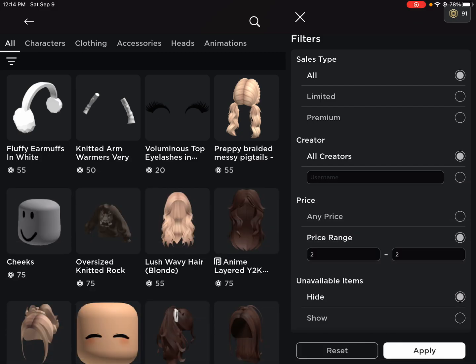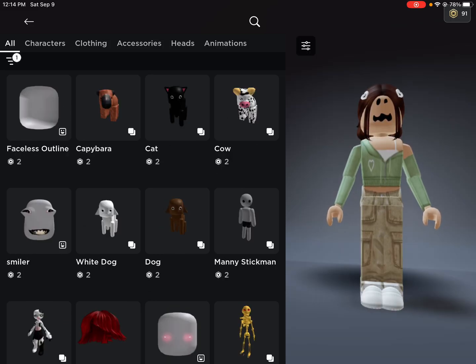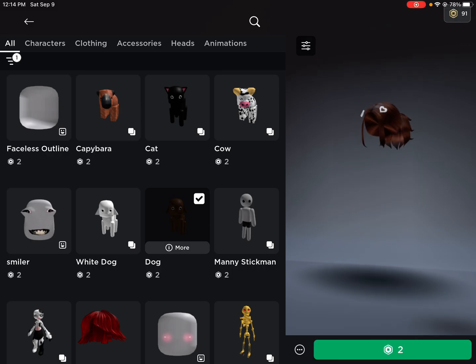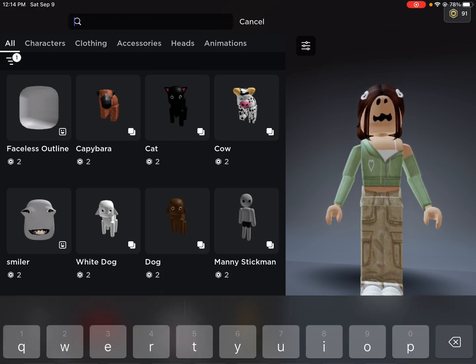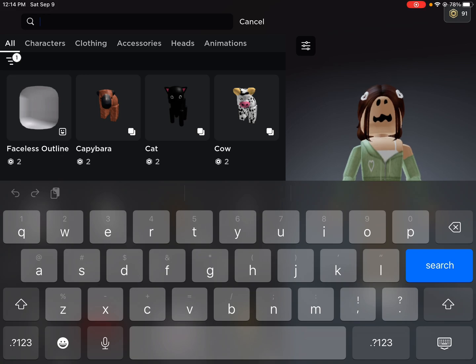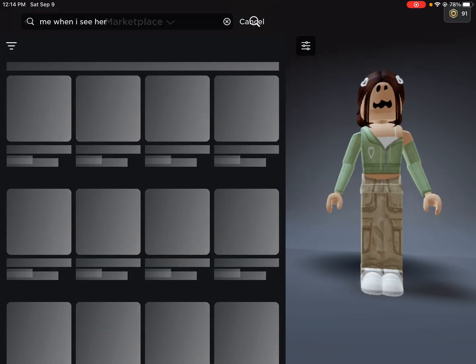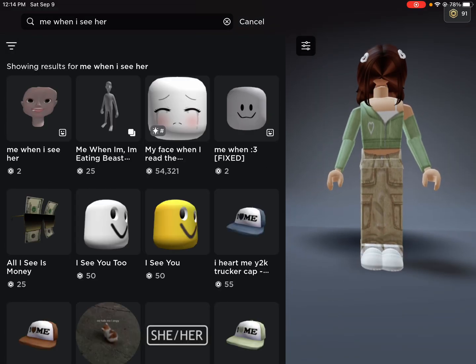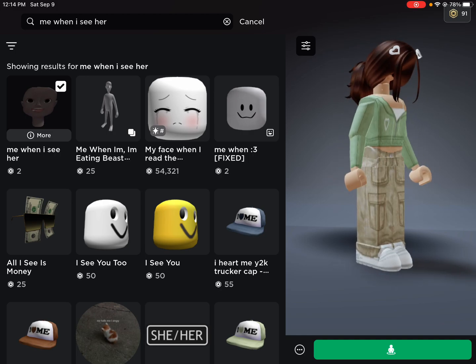...two and then apply. You can get pets and stuff, but anyways, go to the search bar and search up the item. When you see it, press on it. It only works with some hairs, but...